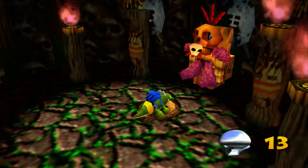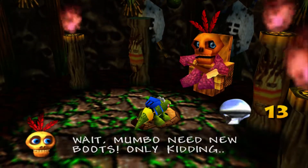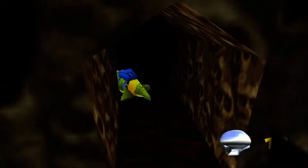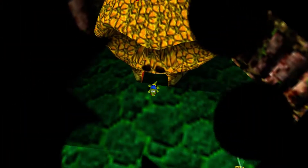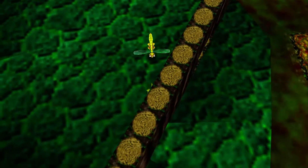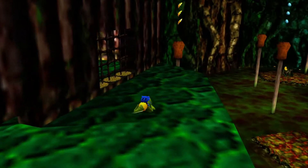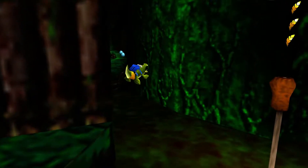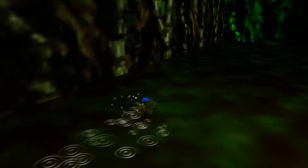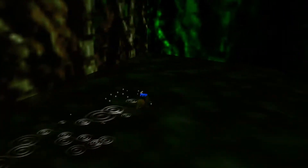Mumbo, if you don't mind changing us, we're going to spend ten of our tokens here to unlock the alligator transformation. Mumbo need new boots — only kidding. Better get out of here before he turns us into alligator boots. Croco, is that you? I'm having flashbacks to Mario RPG all over again. Most importantly with the crocodile transformation, we can go into the swamp and the piranhas will not damage us.